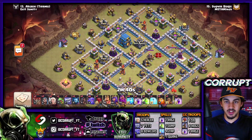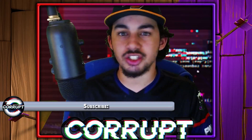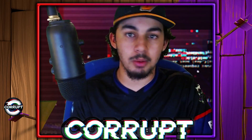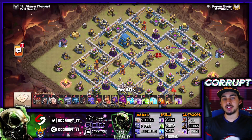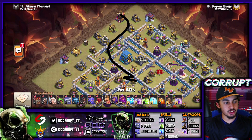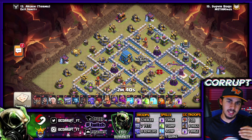Starting off at number 5, we have the Zap Yeti Smash, or a Yeti Smash in general. Why is this attack strategy so effective in War at Town Hall 12, and even in other areas of the game like farming and trophy pushing? The main thing to consider is that it uses a bulk of the Yetis moving in for the Town Hall and smashing through the rest of the base.